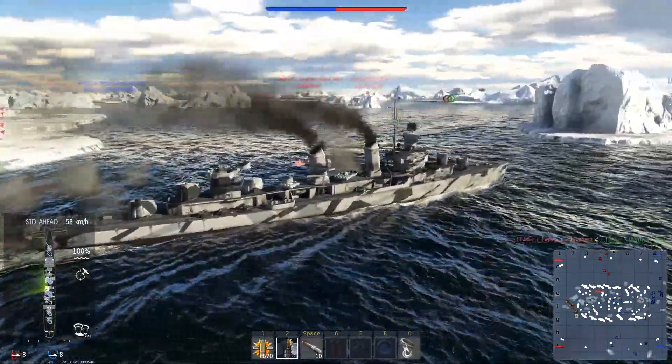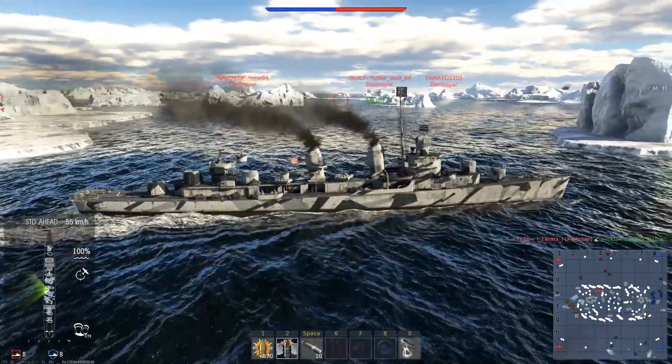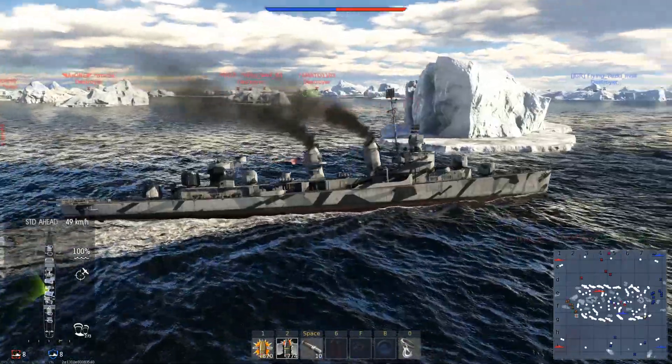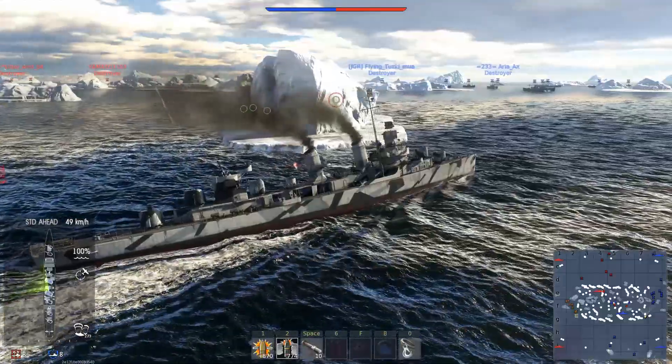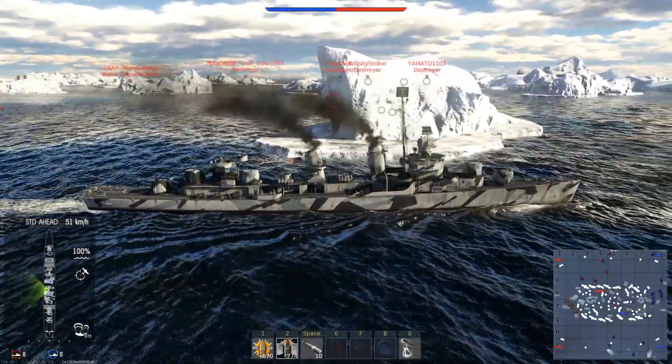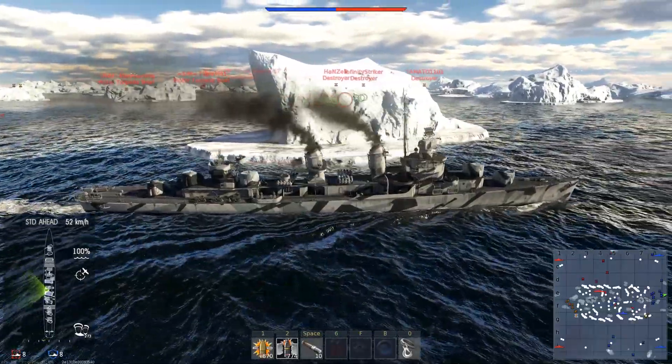In addition to the primary cannon armament, she also featured two deck-mounted quad torpedo launchers that could fire over either the port or starboard side, rotating on their mount, allowing the Fletcher to very quickly drop a spread of the Mark 15 torpedo that it was equipped with at the time.